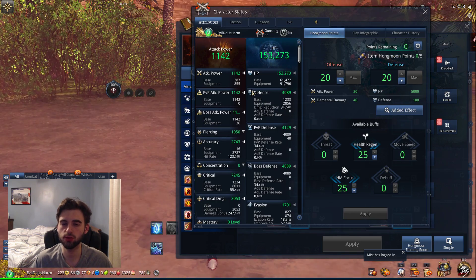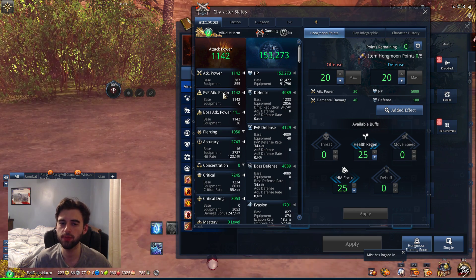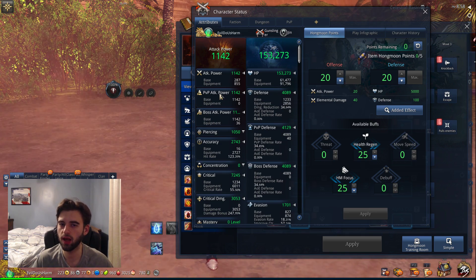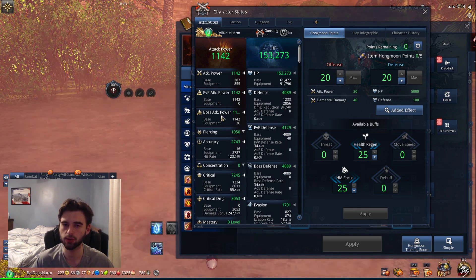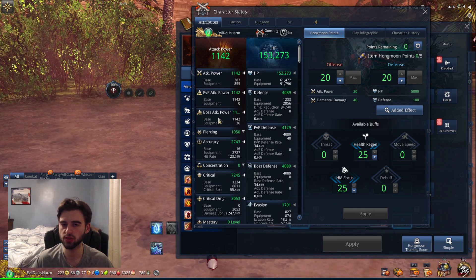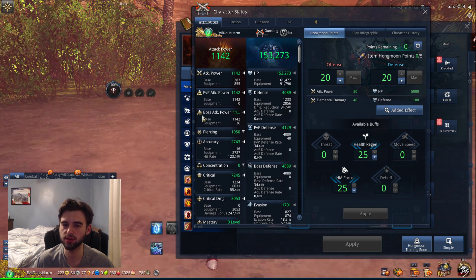That leaves two stats: PvP attack power and boss attack power, which are simple but worth covering for completeness. PvP attack power is your attack power as it applies during 6v6 fights and open-world PvP — in those situations, your PvP attack power stat is what matters, not your regular AP. Boss attack power similarly applies to boss encounters — raid bosses, dungeon bosses — and is the stat you want to look for when thinking about maximum DPS. Regular AP applies to trash mobs on your way to the bosses.